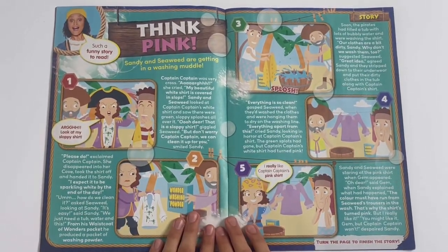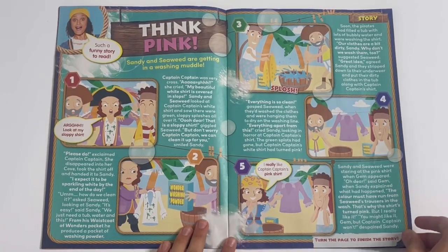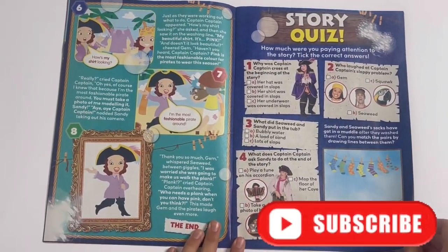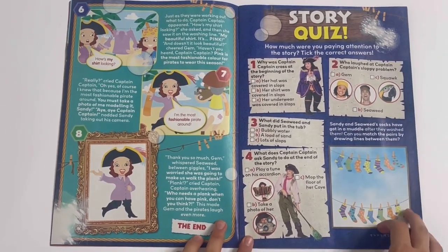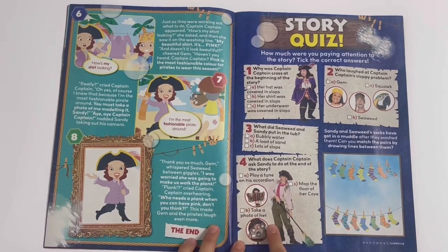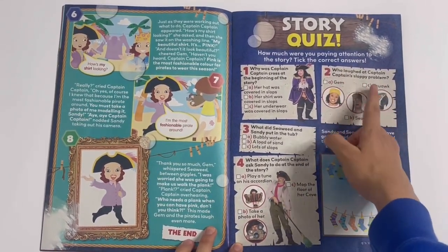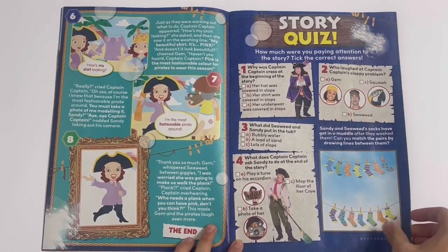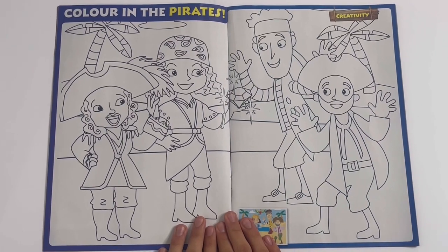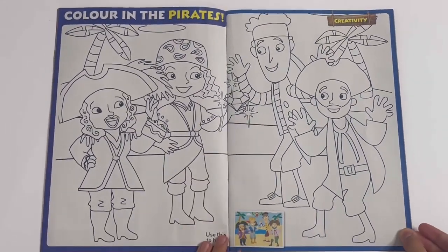Think Pink. Sandy and Seaweed are getting in a washing muddle. So this is the story page here, featuring the two new Pirates and Captain Captain. And then you've got the story quiz here, so you have to guess the answers from the story. Like who left Captain Captain's sloppy puddle? It would be Seaweed. Colour in the Pirates - you can colour Sandy, Seaweed, Captain Captain and Jem, and Jem showing everyone a jewel.